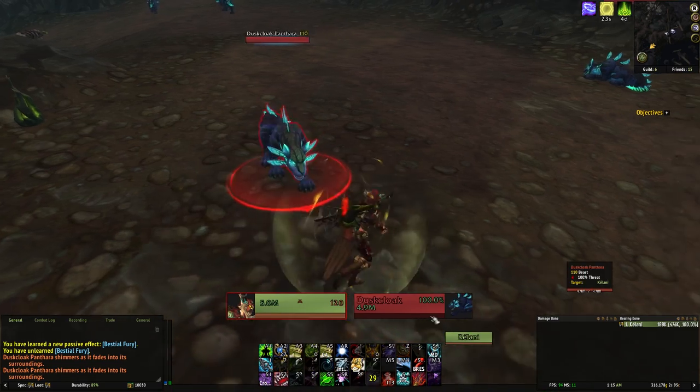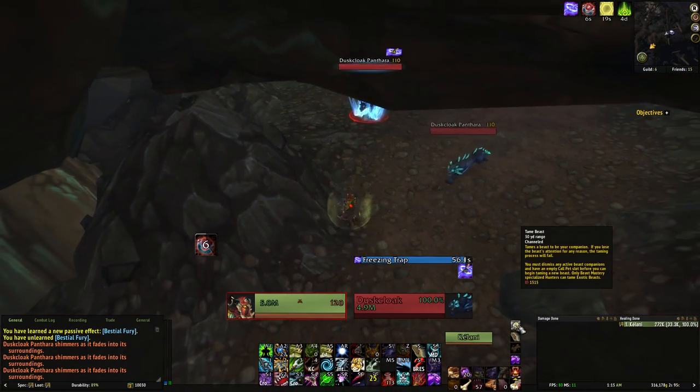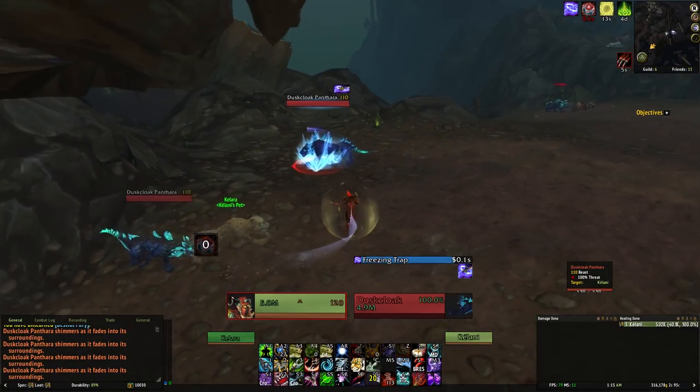If you've tried to tame them, you know that taming breaks instantly, and you get a message basically saying that the creatures are a bit too tricksy and shimmery for us to tame. So how the heck do we force this new pretty beastie to do our bidding?